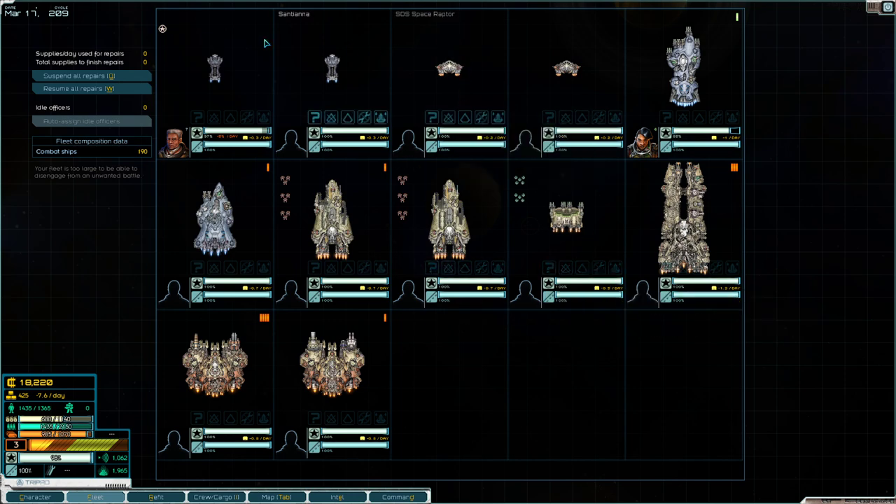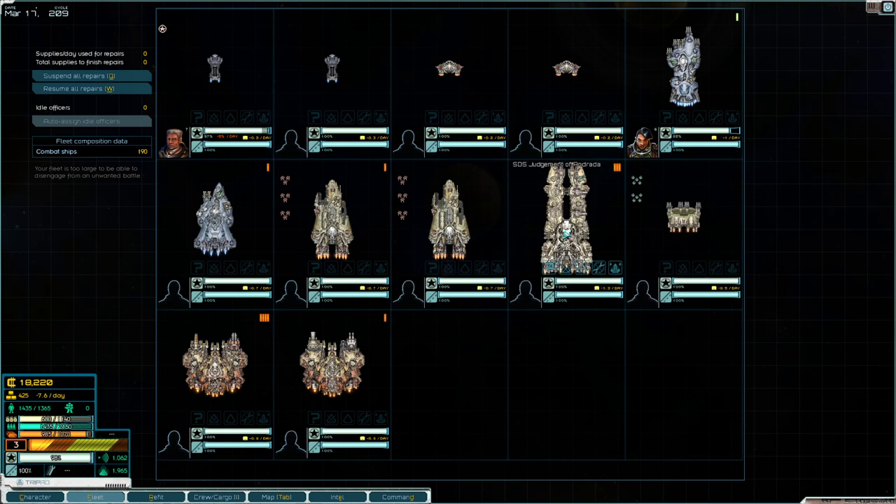The way it's designed: it has four tanks — two being dodge tanks in the Afflictors, and two being traditional tanks that can take a lot of damage. For DPS ships we have the Aurora, the Fury, and the two Herons. The Piranha Bombers will just sit on a target and deploy their bombs. Then we also have the Conquest, which is a DPS ship that provides damage to the fight.